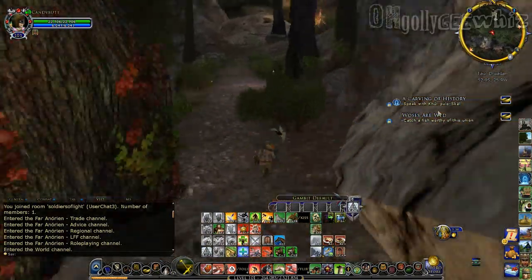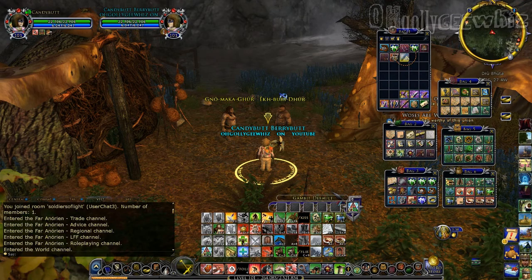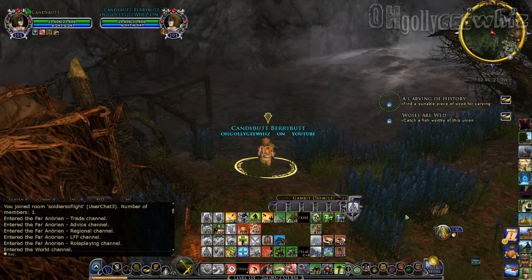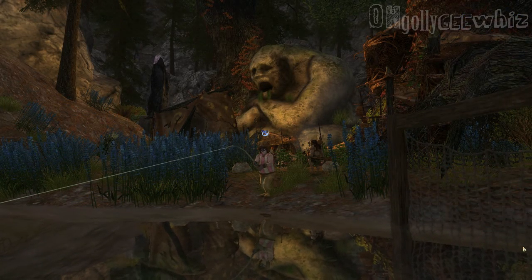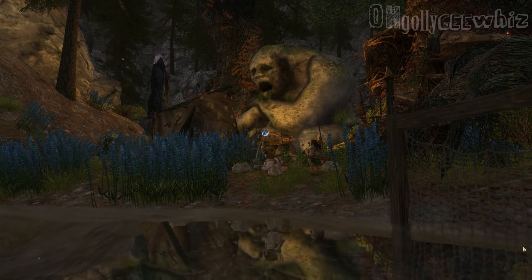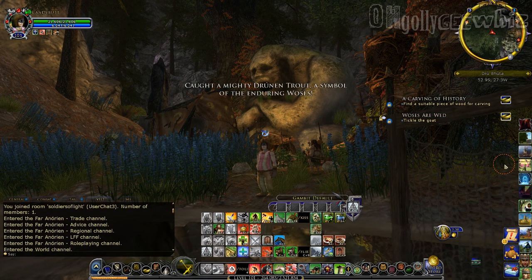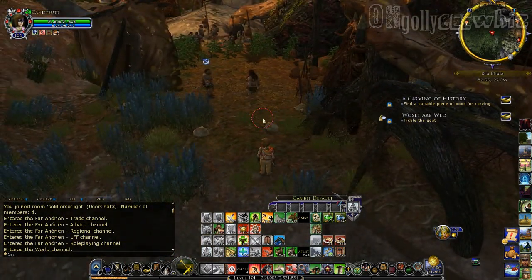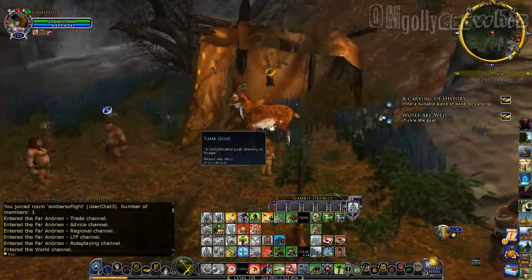So we're just gonna go talk to — we're gonna look for — wait, where's the fishing place? Okay, so I'm gonna equip my fishing pole right here. And then I'm gonna go fish. The quest basically is I have to catch a good fish apparently. Look at my belly — cute. I think I got something. Yep, I got a cool fish. So now I'm gonna turn it in to — Tickle the goat. Oh okay, goat's right here. This is a big gigantic goat.